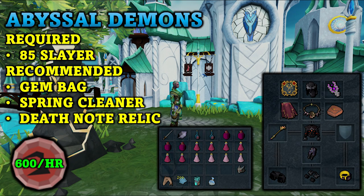For crimson charms the next method is killing Abyssal Demons. This is a pretty common AFK moneymaker but you can also get quite a few crimson charms per hour — right around 600 per hour if you are using Charming Potions. Abyssal Demons require level 85 Slayer to kill. Also recommended are the Gem Bag, the Spring Cleaner, and the Death Note Relic if you are looking to make money. I have the Attuned Ectoplasmator and the Demon Horde Necklace in my gear setup.